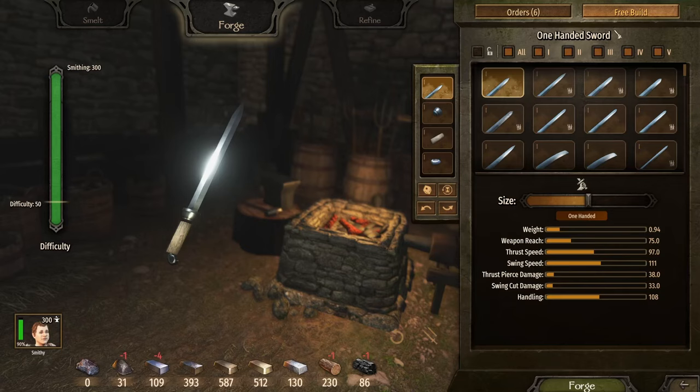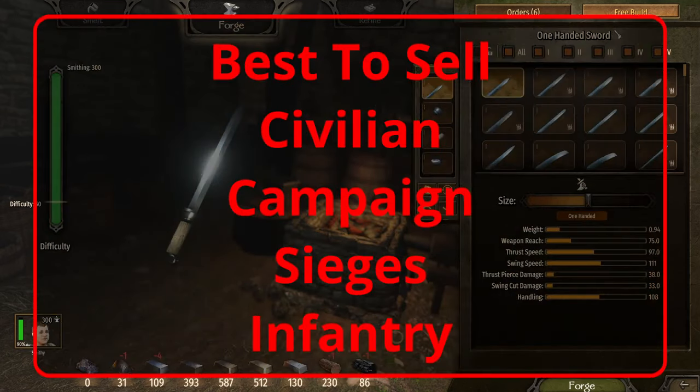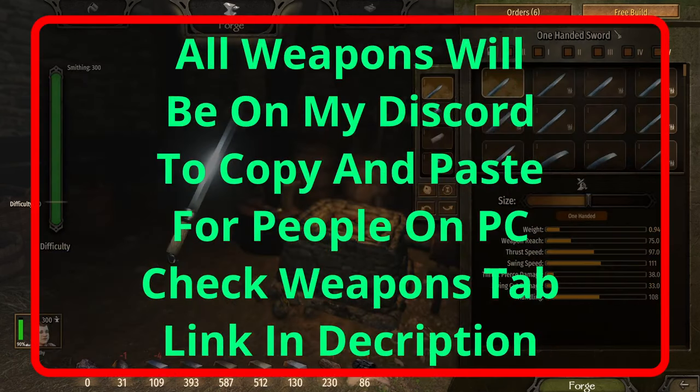Hello everyone. Today I want to bring an updated guide to my favorite smithing weapons. I'm going to be including sellable weapons — two different ones you can sell — my civilian two-handed sword I use for prison break, a two-handed axe I use in sieges, my Grim Reaper polearm I use on the campaign map, and the one I created lately: my infantry polearm, which I call the Grim Reaper Jr.